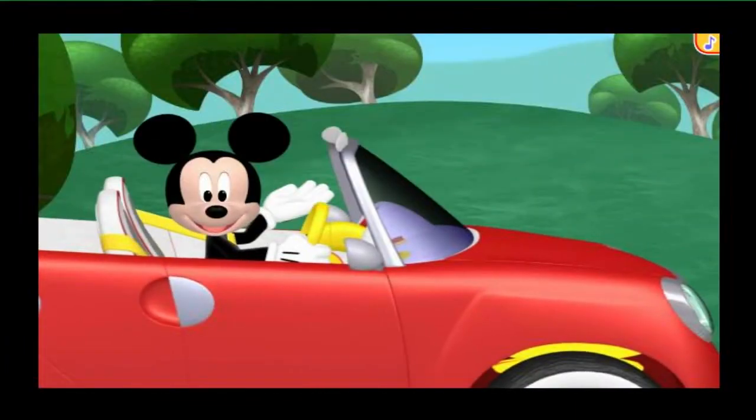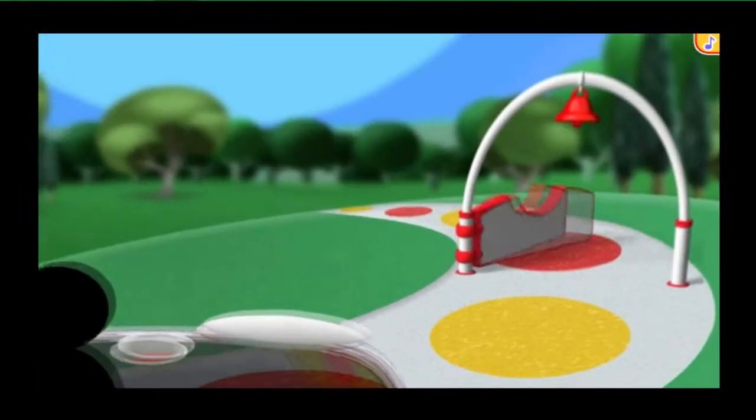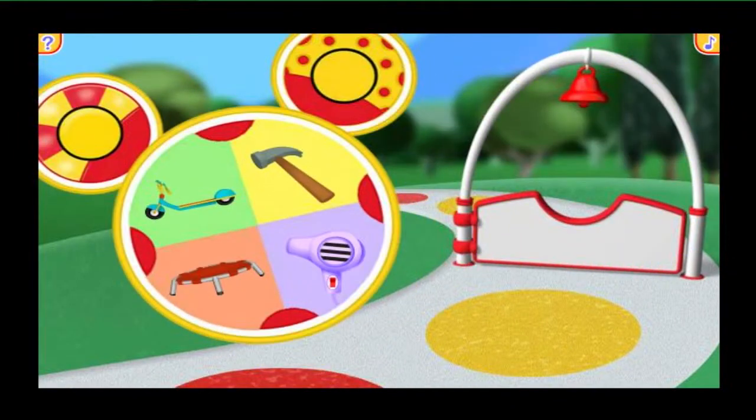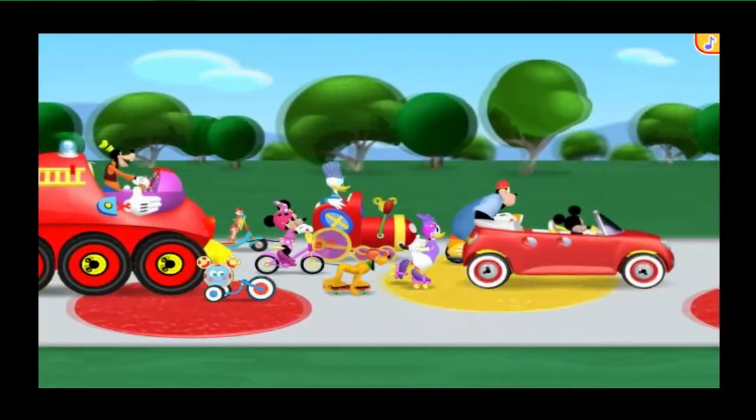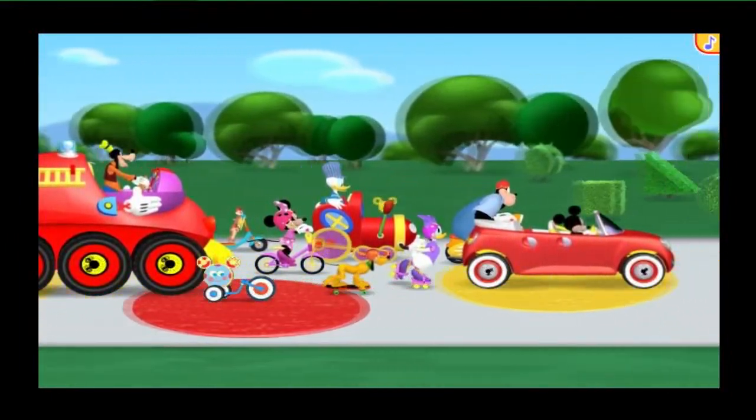Looks like we've got a little problem! There's a gate up ahead, but it won't open unless we can ring that red bell. Too bad the bell's pull string is broken! Which mousketool do you think we can use to help? We can use the trampoline to jump extra high and give that bell a good, loud clang! Thanks to your quick thinking, we can all head straight to one of my favorite places.